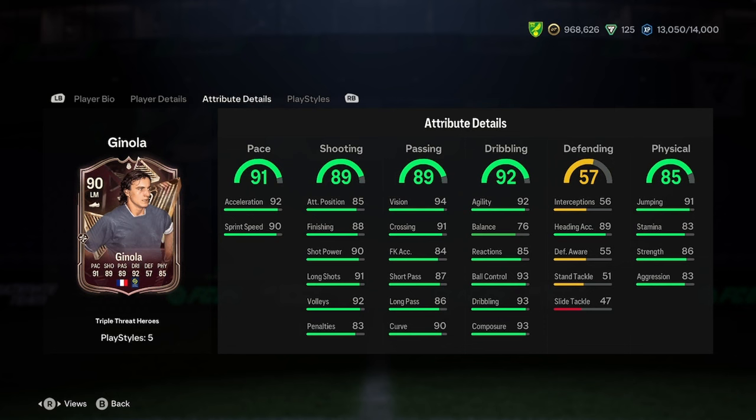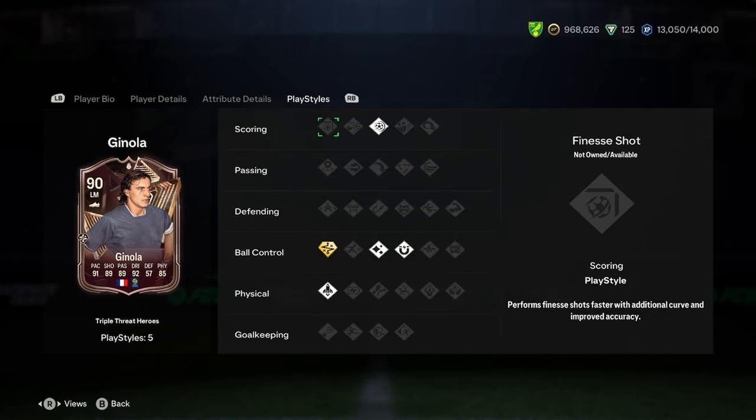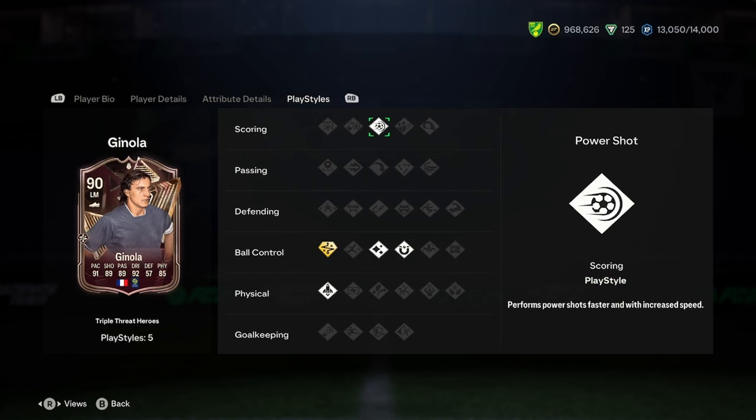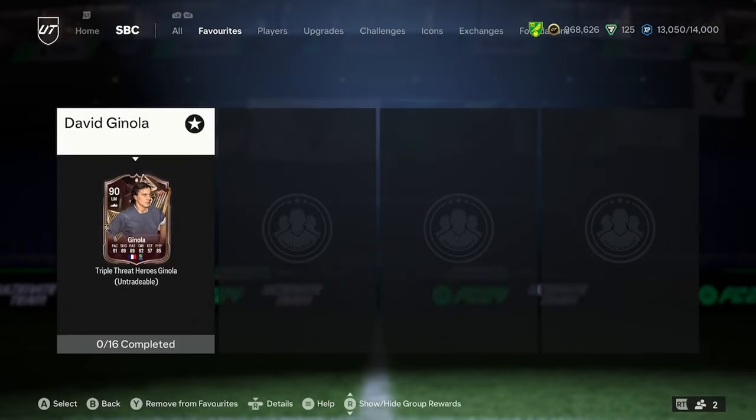He's got 89 heading accuracy and 85 physical, which is really bad to be honest. And he's only got 5 play styles: Technical Plus, Flare, First Touch, Power Shot, and Quick Step.